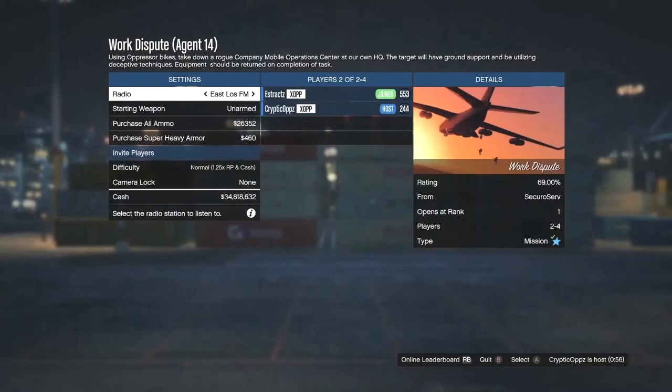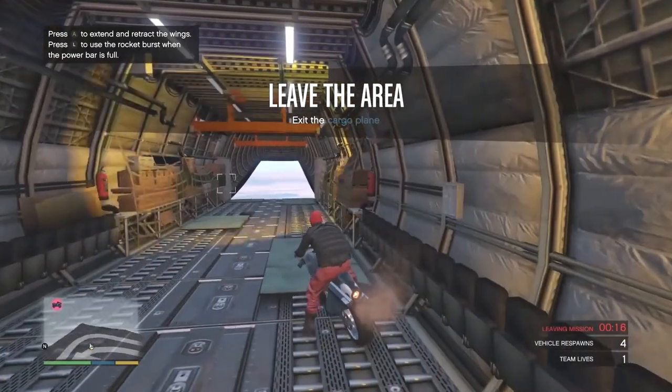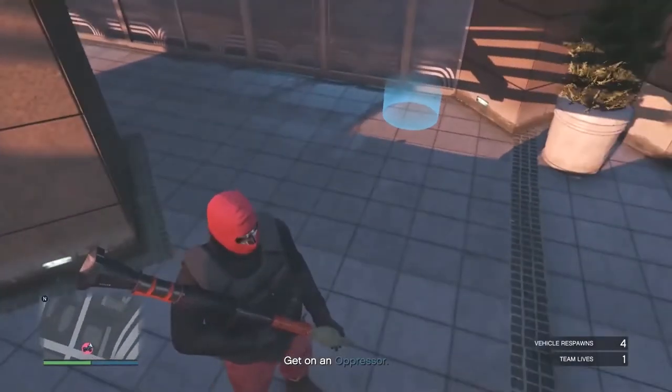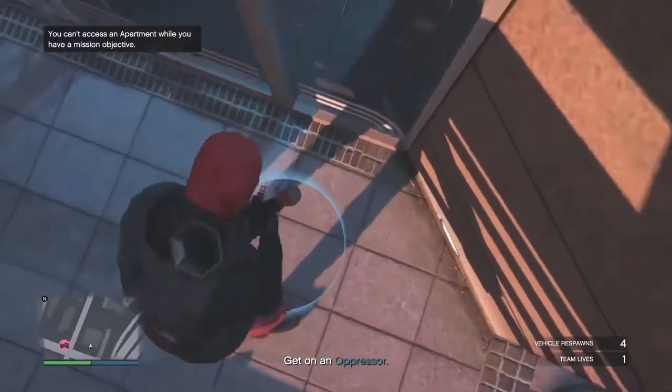Once you join your friend on the Work Dispute job, have your friend start the job. Whenever you load in, you'll see that you spawn in a plane and you are wearing the red joggers. Now just go ahead and head to your apartment. Whenever you're at your apartment, you will need an explosive. Whenever you have an explosive, just go ahead and walk into the blue circle.